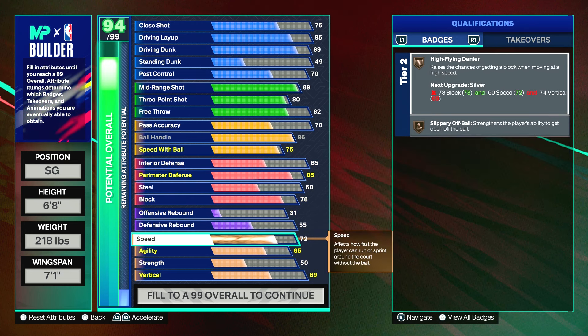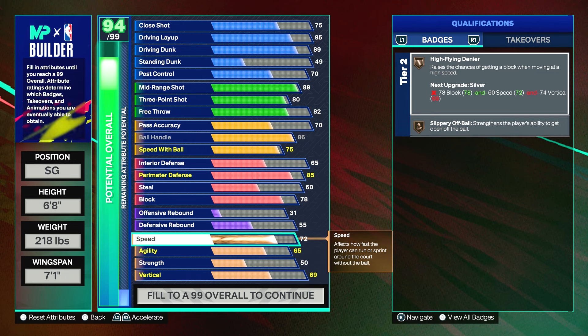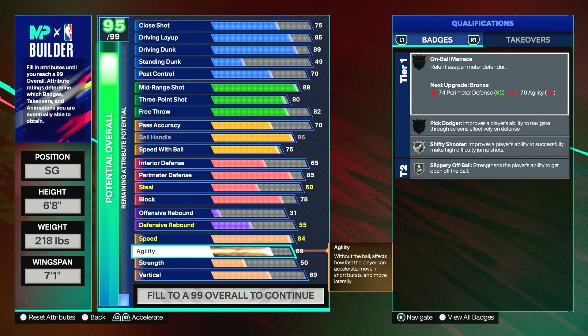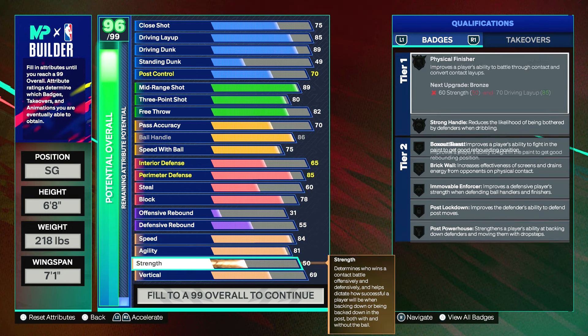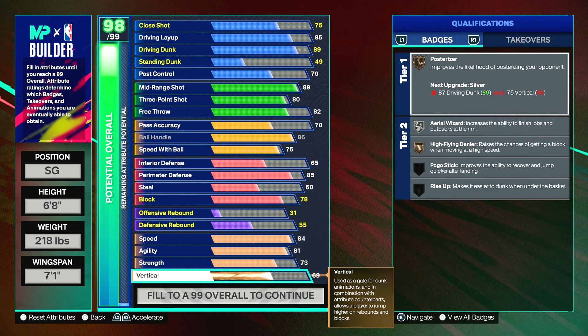We're going to skip rebounds since we're a shooting guard. For speed and agility, this build is 6'8" so I don't want it to be slow. Put the speed to an 84, which gives us slippery off-ball on silver. For agility, put that to an 81 — not bad at all for 6'8", and it unlocks more badges. We now have on-ball menace, pick dodger, shifty shooter, and slippery off-ball all on silver. For strength, put it to a 73, giving us strong handle on gold, physical finisher on silver, box out beast, brick wall, movement forces, and post powerhouse on bronze. Put the vertical up to a 78, which bumps most of the badges up — now we have high-flying denier on silver and aerial wizard on gold.